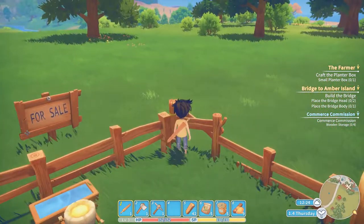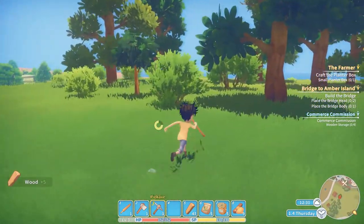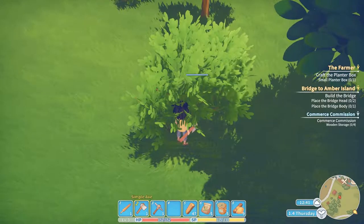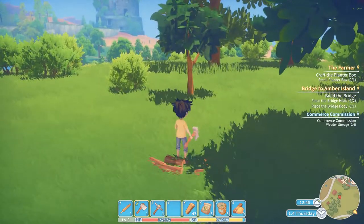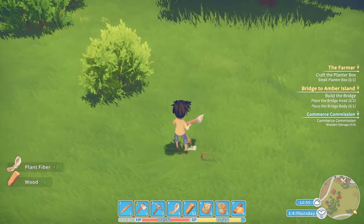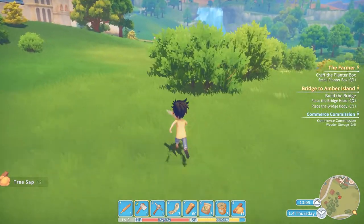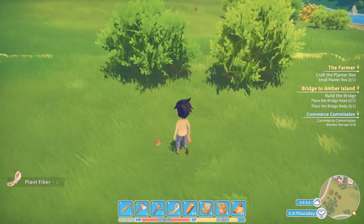We have a lot of stamina points left. Must have chopped down something and missed it. We're going to chop down this wood, make those four planter boxes. Oh, we got sap from that too - nice! If we have some energy left over we're going to go down into the mine to see if we can get some soil - so soil is definitely in this game. There we go - that's the one we found earlier.